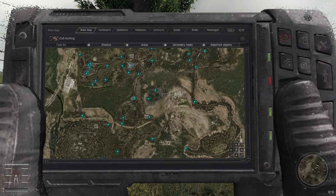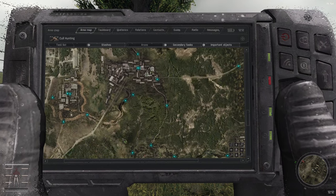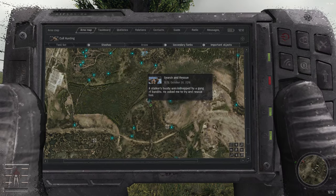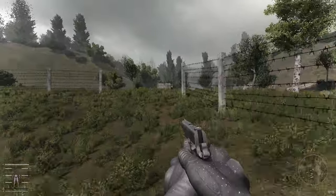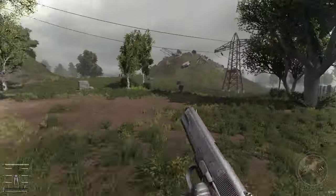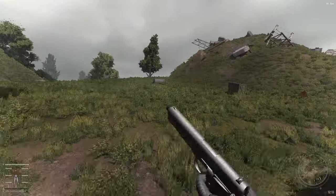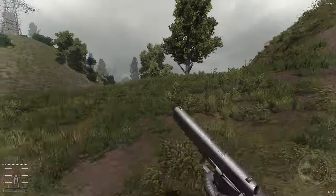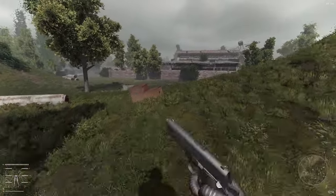We'll go right back to Butcher, turn in that mission. We got a few missions completed for the Duty in Rostock — hopefully that'll net us some stash coordinates. Would be beautiful if we get a green one for those juicy basic tools.